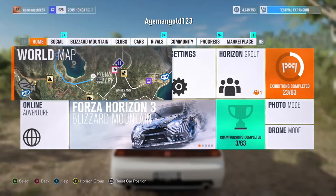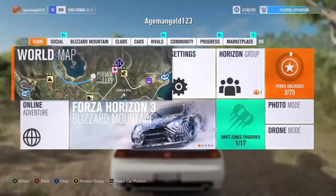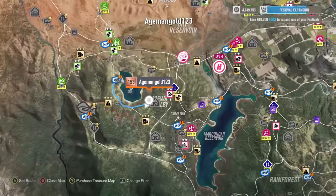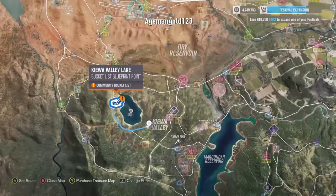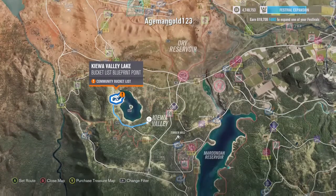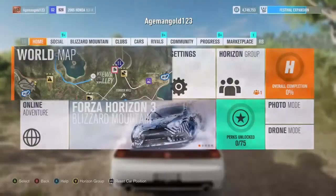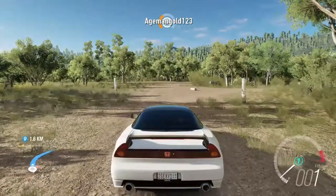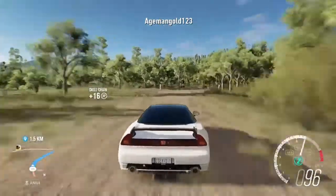What's up YouTube, Flaming Jalapeno here. Today we're going to be doing this awesome trick in Forza Horizon 3 where we can go underwater — yes, underwater. You're going to want to go to a specific destination to perform this trick. Don't forget to subscribe or smash that like button, and now let's head over to the destination.